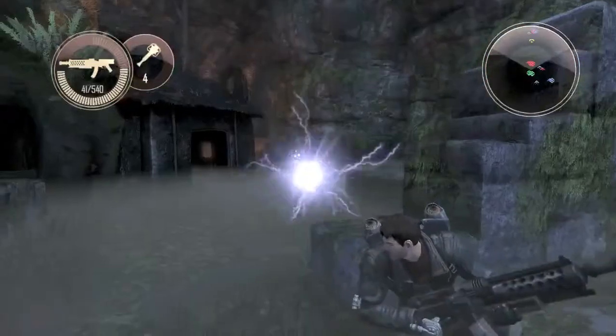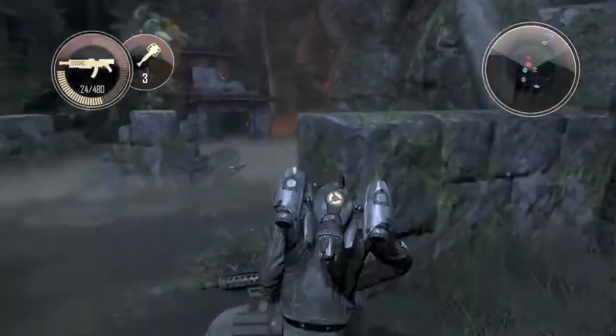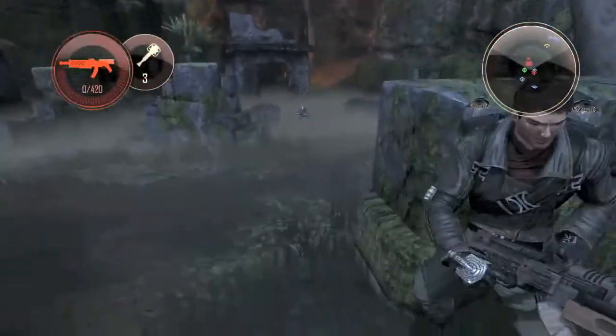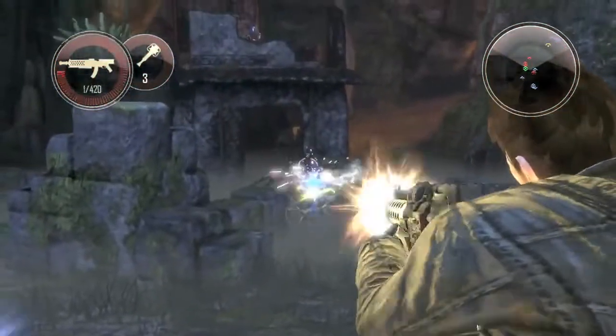This is a cool level — this is really when the stuff hits the fan in Dark Void. Will came into a human encampment that's worshipping the Watchers, and based on his actions, he angers the false gods. But as you can see, same environment, same tiny little setup — there's all sorts of different tactics that you can try out, figure out which ones work best for you.